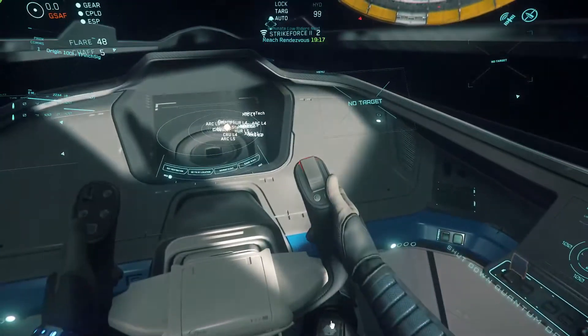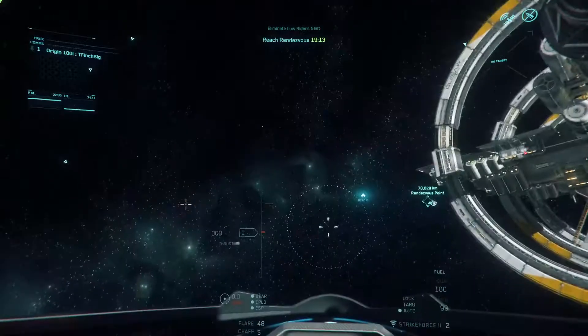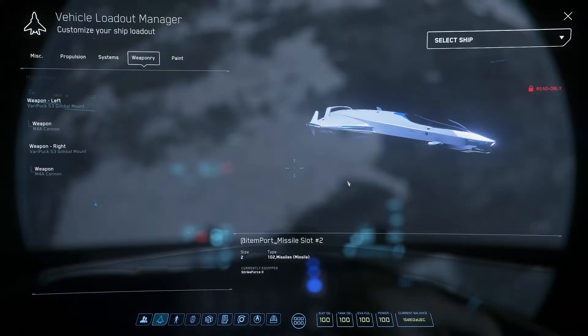Very open cockpit — no view below you, but up and above and to the sides, very nice. Let's take a look at the loadout on this ship. It comes equipped with two size 2 missiles along with two gimballed size 2 guns. The guns throughout this series are all the same — most of what varies is the missile quantity and the shields. This ship comes equipped with one size 1 shield, which is a lower quality shield than the other variants.